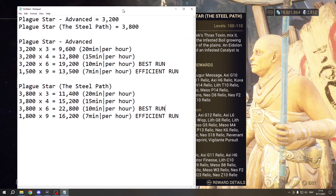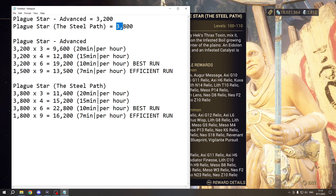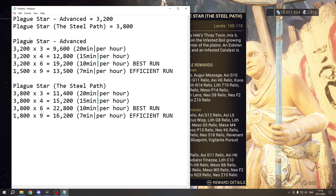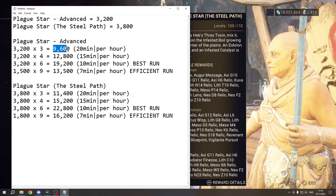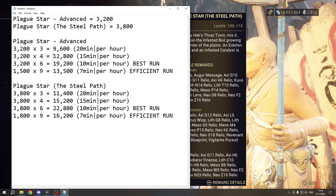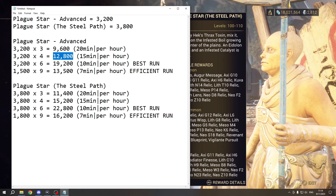The Plague Star Advance will give you 3200 standing and the Steel Path will give you 3800. We are not going to touch Plague Star Advance, but here are some calculations: a complete run that takes 20 minutes will give you 9600, and a complete run of 15 minutes per hour will give you 12800.